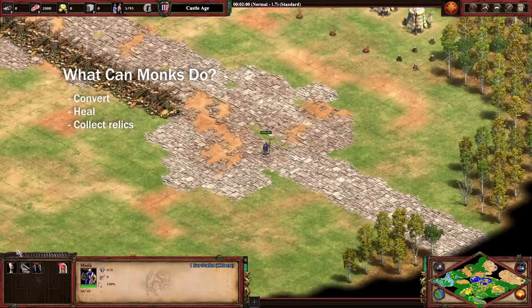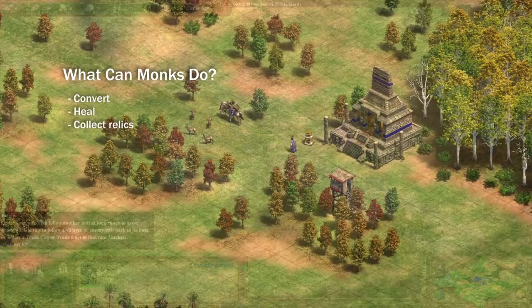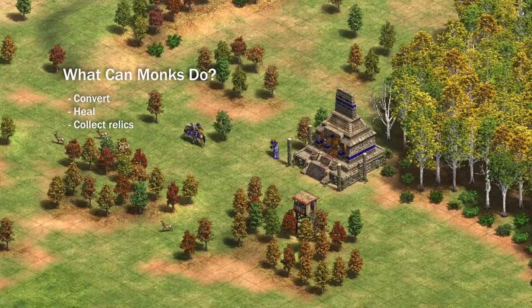Let's get started with the basics. Monks have three primary functions: to convert enemy units, to heal your own units, and to pick up relics.